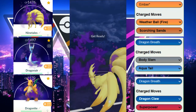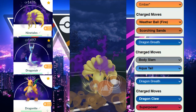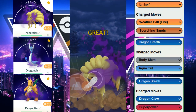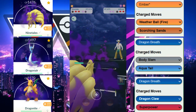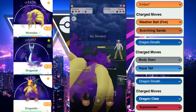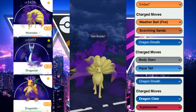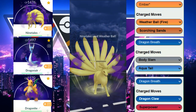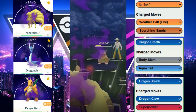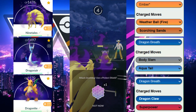Aqua Tail chips it down to potentially get it in range of a Scorching Sands from Ninetales. We throw the Scorching Sands after one fast move — it potentially could take it out. They end up not shielding, we do take it out, which is great. Now we face Slowbro, throw Weather Ball as soon as we have it — they decide to shield, which is interesting.